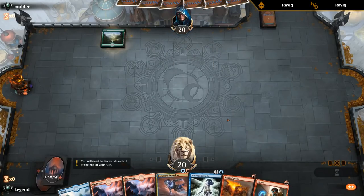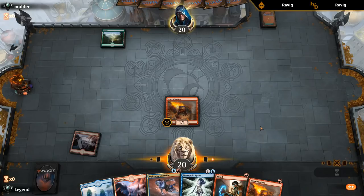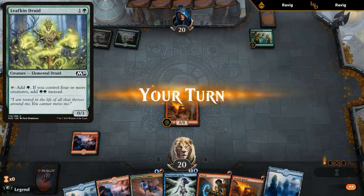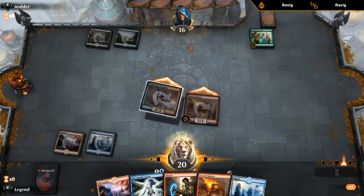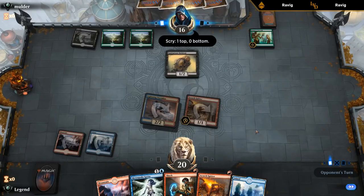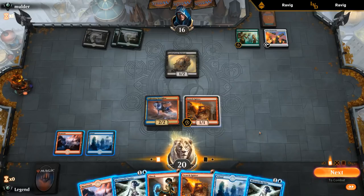Another nice opening hand - turn one Spitter, turn two Stormkin, that's what dreams are made of, and even a Shock to back it up. Can even Shock if they play like a Leafkin Druid and play another Spitter. Season of Growth instead. Our deck has no chill - straight to the face. Skeleton lines up pretty well against our Spitter sadly. A Vial for the Stormkin.